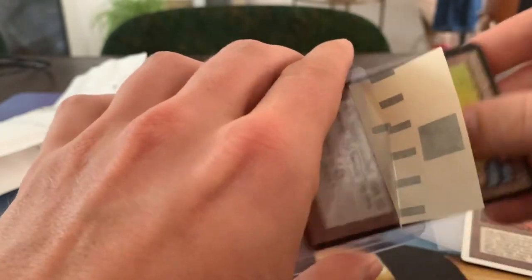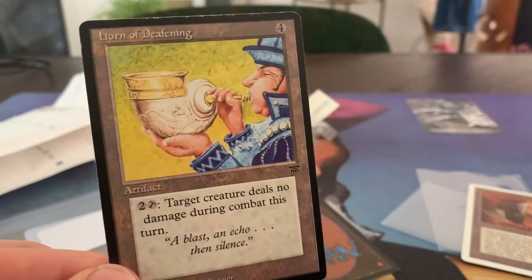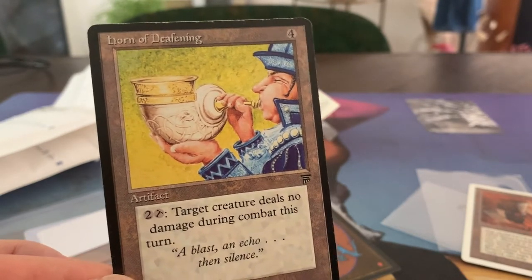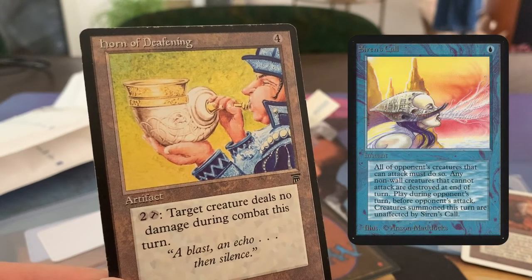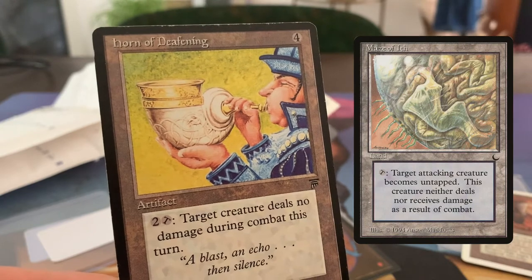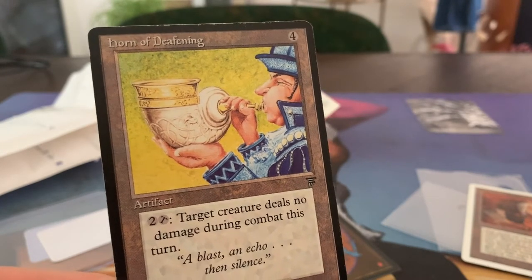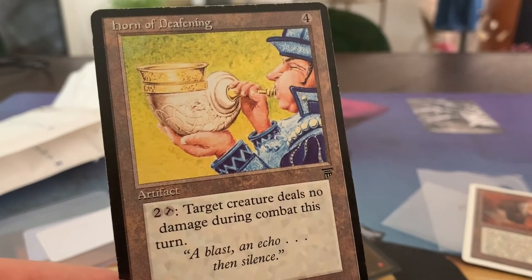There's also another card behind it — we'll build the suspense. Let's first take another look at the Horn of Deafening. It's actually not that bad. You pay two and tap, and target creature deals no combat damage. But it still takes the damage, so that's actually quite nice. You could use this in combination with a Siren's Call. I understand it doesn't see a lot of play because you simply have better options — you can just destroy a creature with Swords to Plowshares, or use Maze of Ith, which is a land and doesn't cost anything to use. But Maze of Ith takes the creature out of combat entirely, whereas this card says the creature deals no damage during combat — and that's where Horn of Deafening is unique.